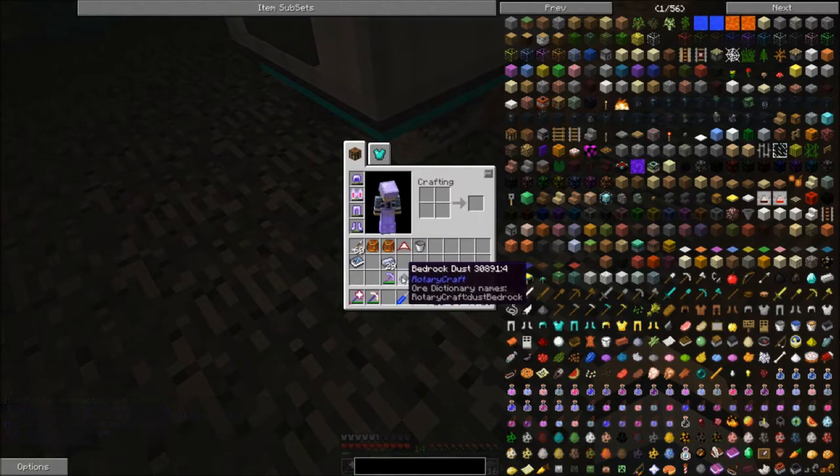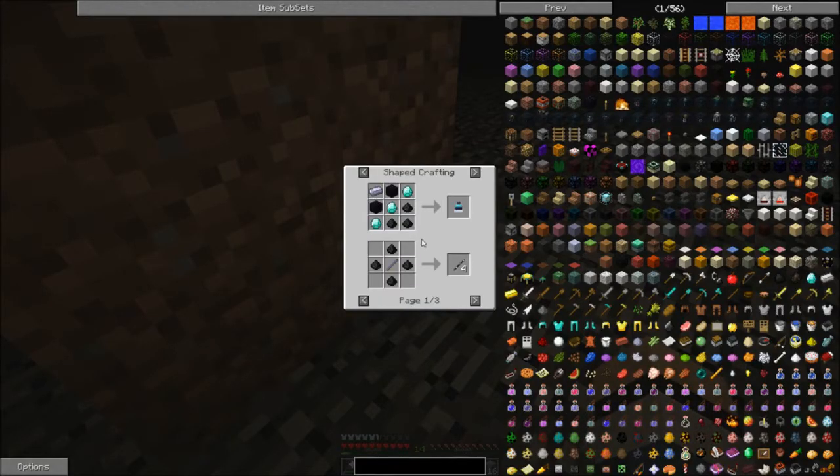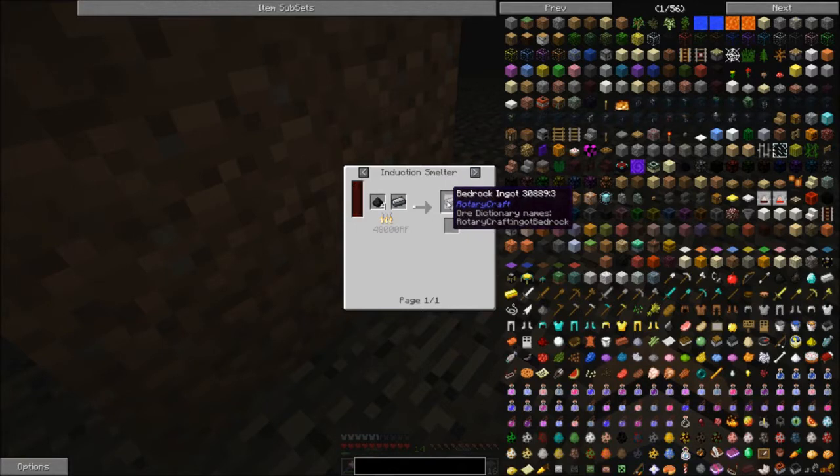So I got four pieces of bedrock dust. You can use this stuff with more HSLA steel to make bedrock shafts, which means the gearboxes and transitions you make out of these shafts are indestructible and don't need lubricant. Four pieces of bedrock dust with one HSLA steel makes a bedrock ingot, and you can do it with the blast furnace.